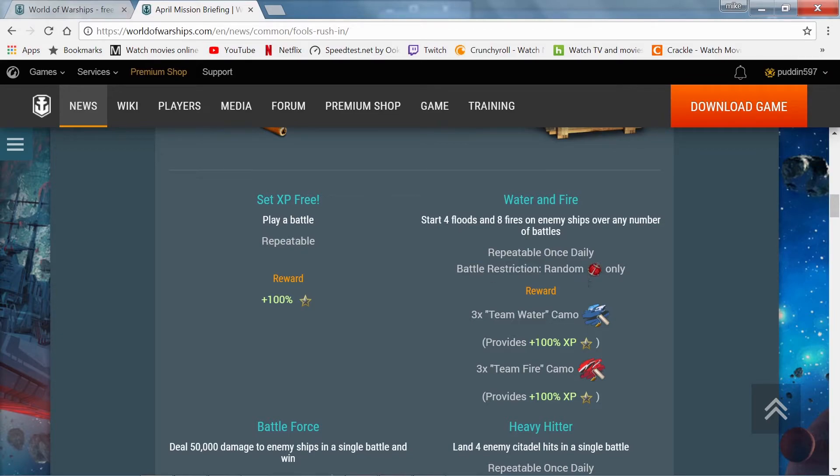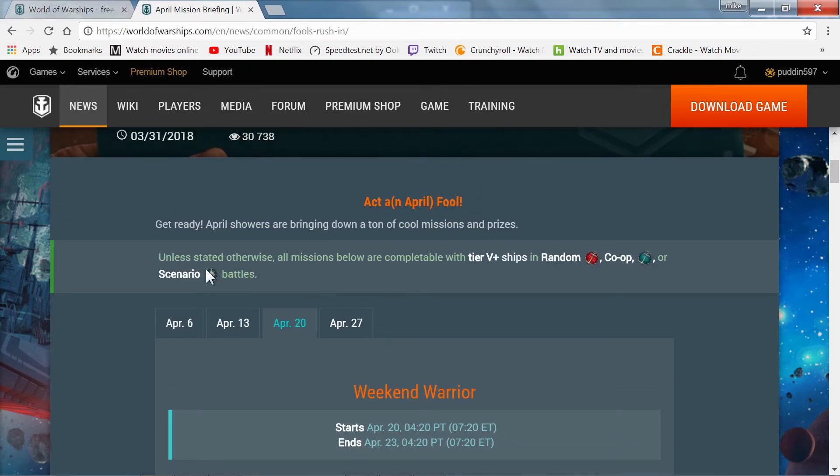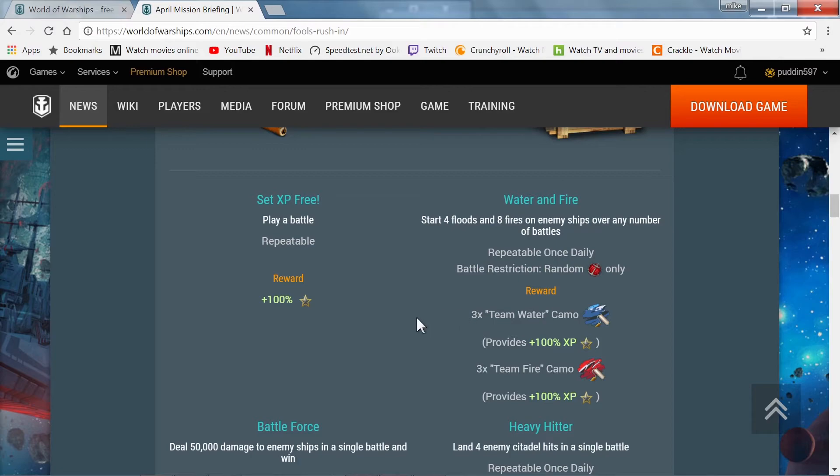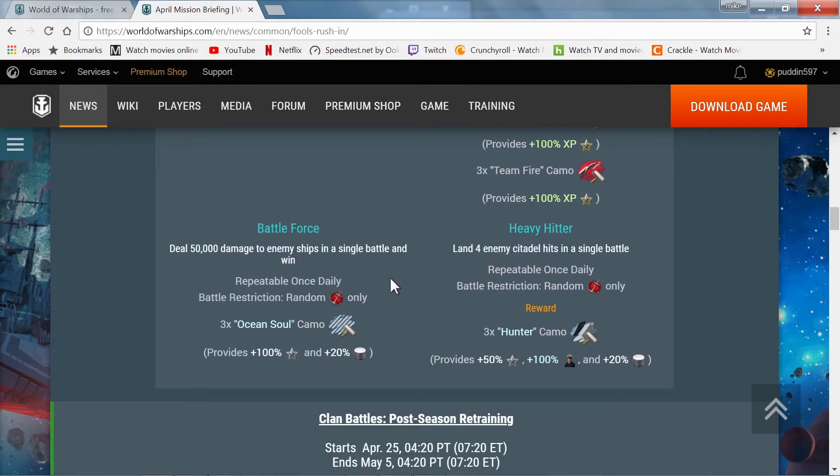Water and Fire is restricted to random battles only. Once again, these are for tier five and higher and can be completed in random, co-op, or scenario battles unless otherwise stated. Battle Forces: deal 50,000 damage to enemy ships in a single battle and win — repeatable once a day, restricted to random battles only — reward is three Ocean Soul camos. Heavy Hitters: land four enemy citadels in a single battle — repeatable once daily, restricted to randoms only — reward is three Hunter camos.